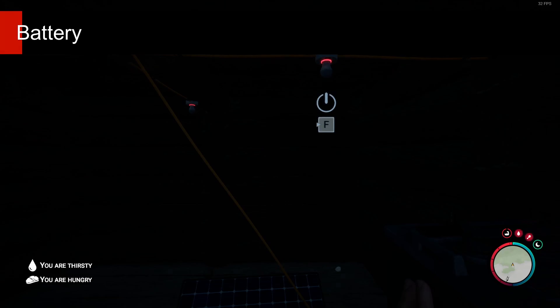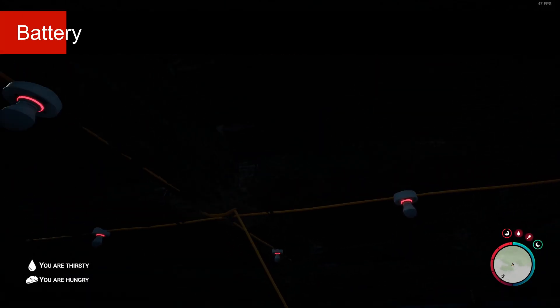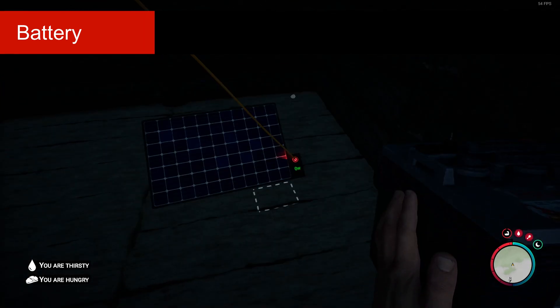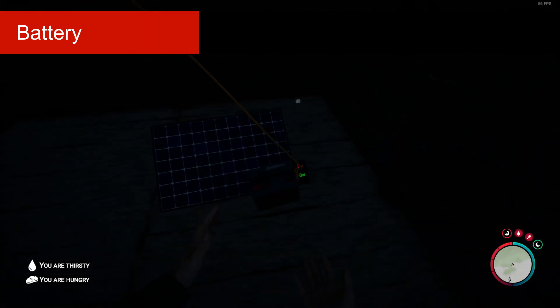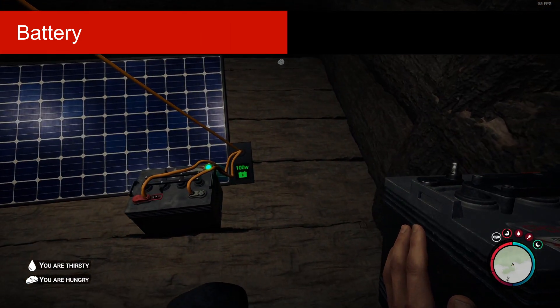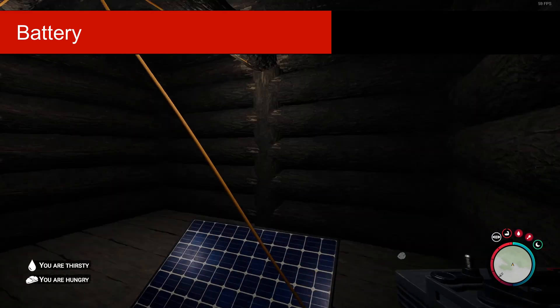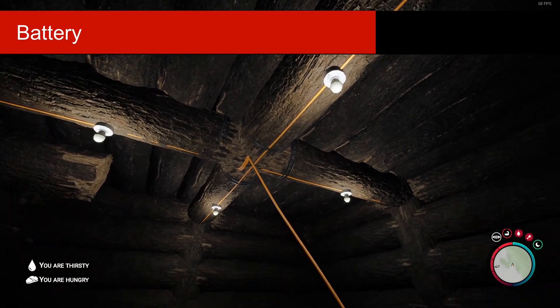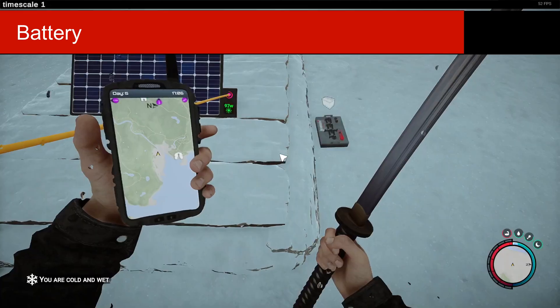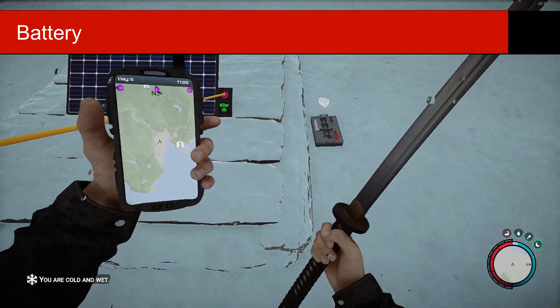Solar panels no longer work during the night, so this is why the new big battery was added. The role of this battery is to provide energy during the night. They will not increase the efficiency of the grid, nor should you be afraid that you'll run out of power. Also, weather and seasons do not influence the grid in any way.